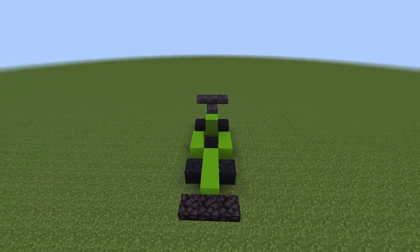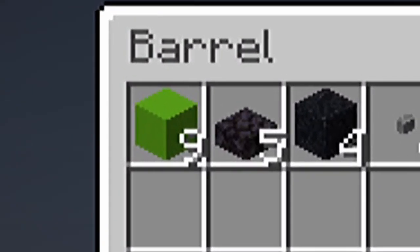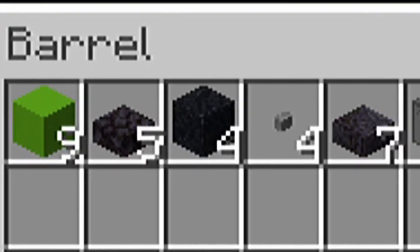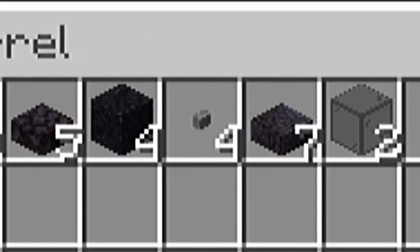The first Minecraft car is a race car. Here are the materials you will need: nine concrete of your choice of colour, five black stone slabs, four black concrete powder, four stone buttons, seven polished black stone slabs, and two black stained glass.